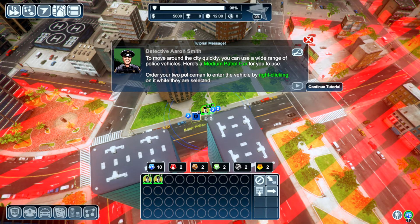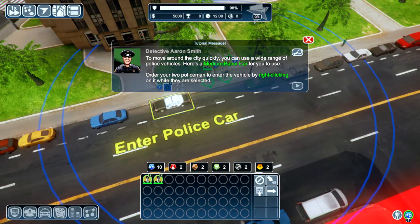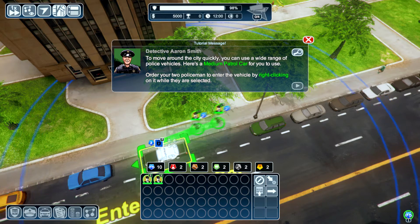To move around the city quickly you can use a wide range of police vehicles. Here's a medium patrol car for you to use — order your two policemen to enter the vehicle by right-clicking on it while they are selected. There you go.